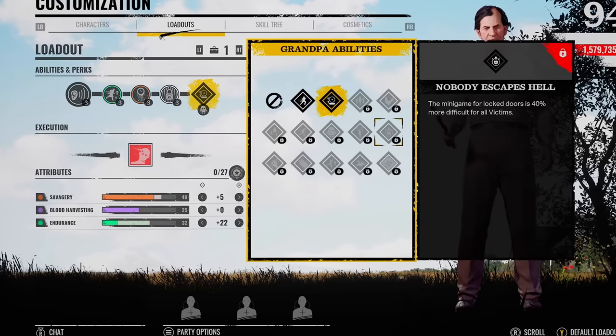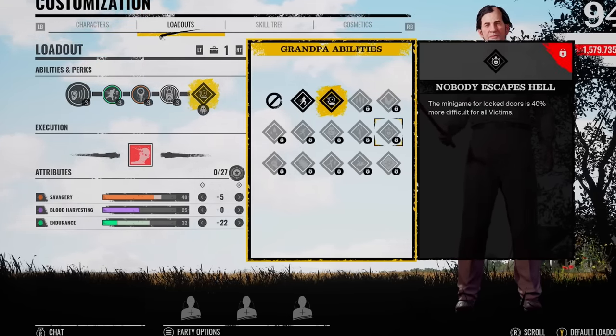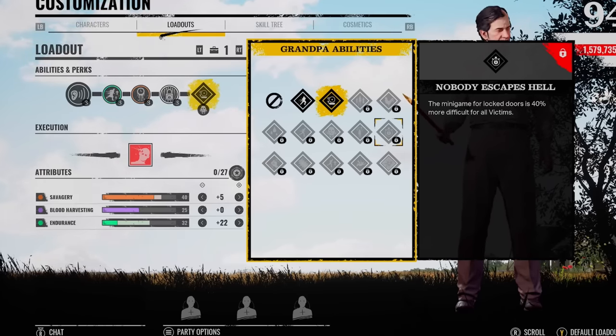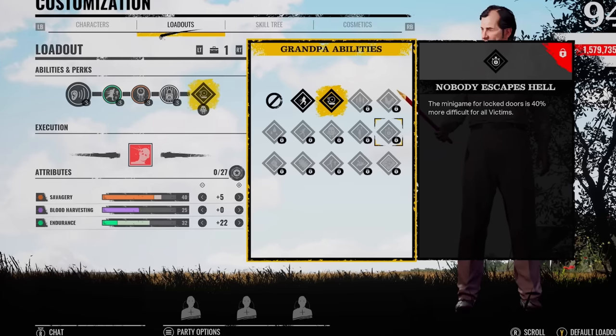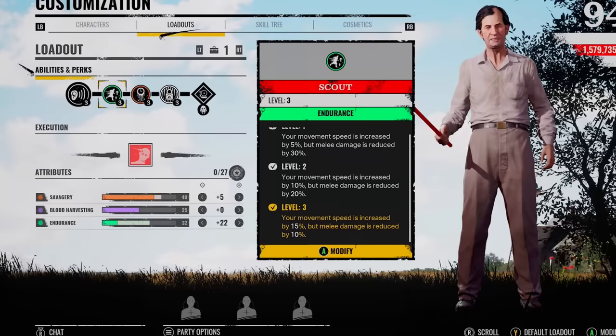Now, if you've got someone else on the family that can also have Nobody Escapes Hell, the minigame for locked doors is 40% harder. I don't know if it pairs up with Security Pins or just the original lock on the door, but I can tell you right now, if someone's got that on and you've got Security Pins, unless they've got Connie using her ability and breaking through, they're going to have a lot of trouble. I pair this up with Scout.